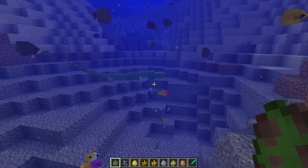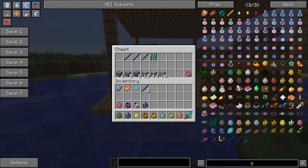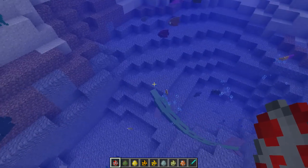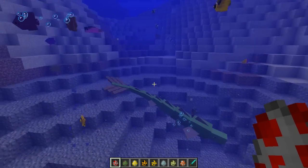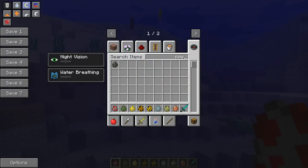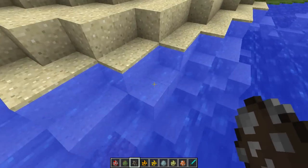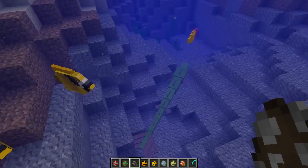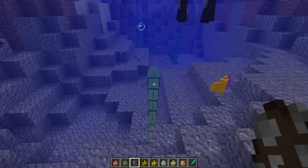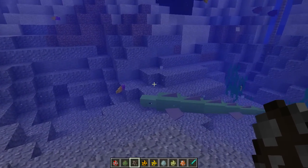He's kind of scary-looking but beautiful at the same time. Buzz texted me this morning and was like 'Dude, I'll fight him for you,' because I was a little bit worried about showcasing him — he's actually really aggressive to you and a lot of other mobs. Like, if a cow comes into the water, he'll pretty much annihilate it.